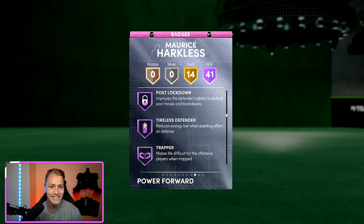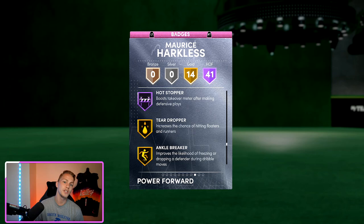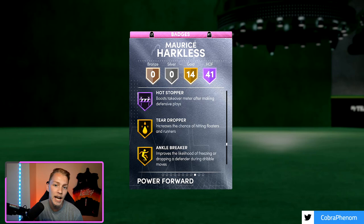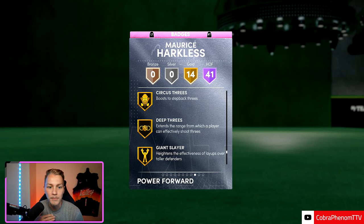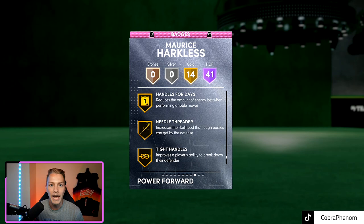He also comes with post lockdown, tireless defender, trapper, and on the offensive side badges like quick first step, stop and go, unpluckable, hot zone hunter, bullet passer, slippery off ball, tireless shooter, hot stopper, and so much more. He's very good on both sides of the ball, though more badges cater to the defensive side. The gold badges I wish were Hall of Fame are deep threes, handles for days, and tight handles — but he is a pink diamond, so I get it.